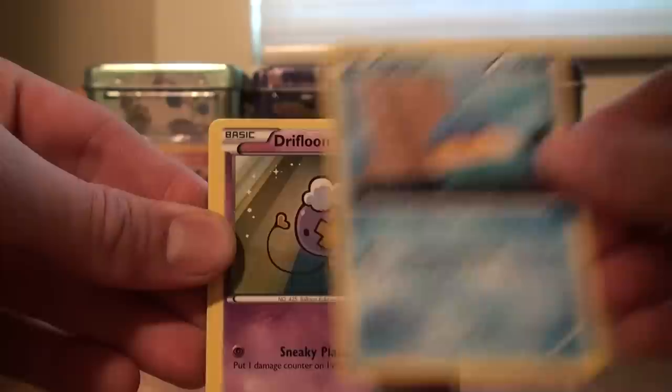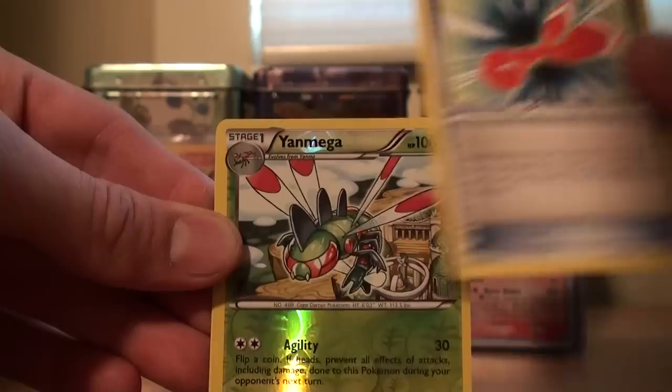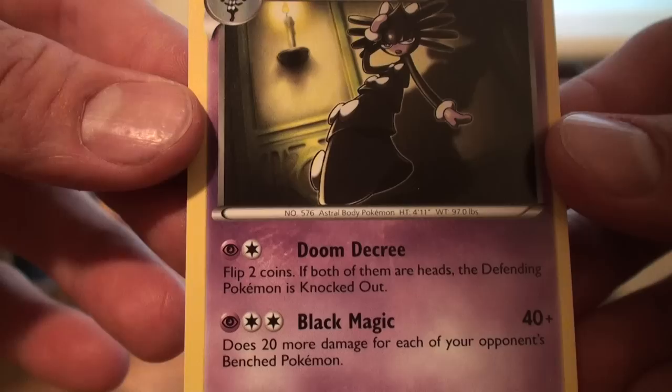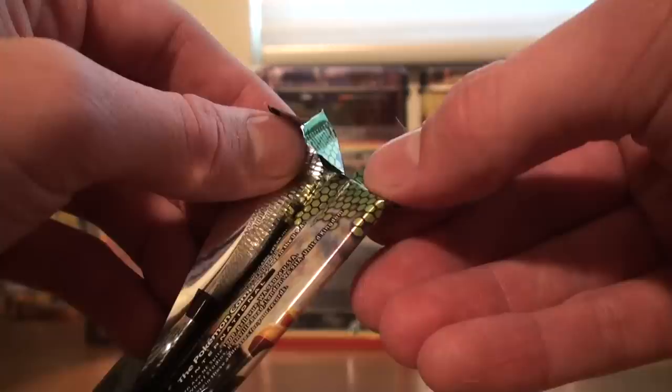First card is a Minccino, Foongus, a Spheal, Drifloon, Stunky, Wailmer — very nice, 100 HP, that's crazy. Gabite with the Dragon type, that's so sick. Rescue Scarf, very good trainer item. The reverse is a rare which is Yanmega — very nice. And our first rare is a Gothitelle. This Gothitelle, guys, has Doom Decree — or I think that's how you say it. That card's actually very good. I'm gonna make a Psychic deck revolving around that and a few other Pokemon.